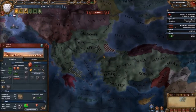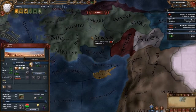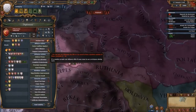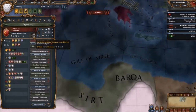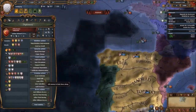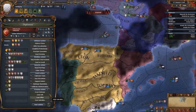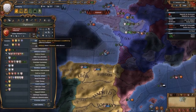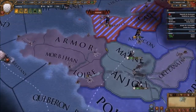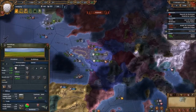The Byzantines are going to fall unless they got lucky. Usually they invade Cyprus but it doesn't go well for them. We need to get a better opinion with the Ottomans. They need to do something with us — improve relations, give us a loan. They need to do something. They like us but we don't like them.